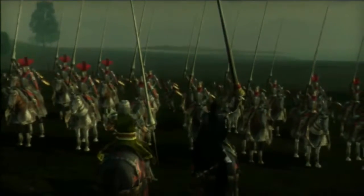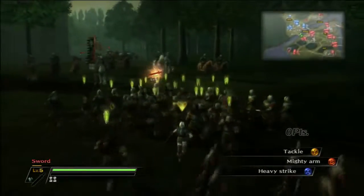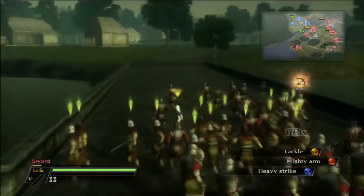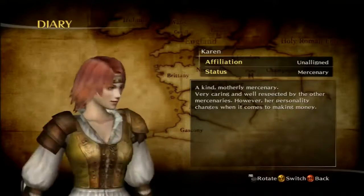As you get further into the game, you start getting asked to partake in major battles that push the story forward, and this is also where we get to meet some of the historic characters. Unfortunately, your character doesn't really play a role in the cutscenes and often just appears in the background or is addressed by someone.